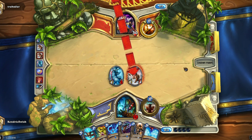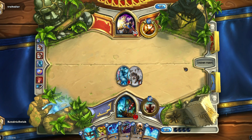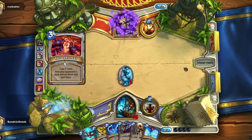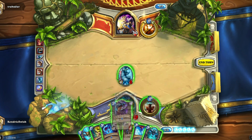Since my opponent had not played any Shadow Word: Pain yet, I decided to go with Gnomish Inventor — I didn't want to lose my Mana Tide Totem that easily. In the end I baited out a Shadow Word to keep my more precious card, the Mana Tide Totem, alive. This decision basically made me win the game due to superior card draw and tempo gain.